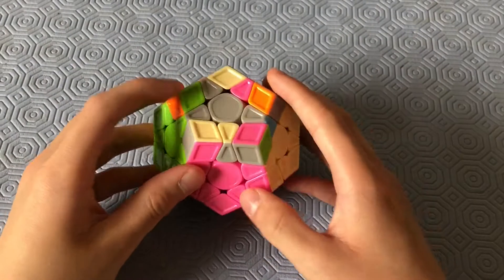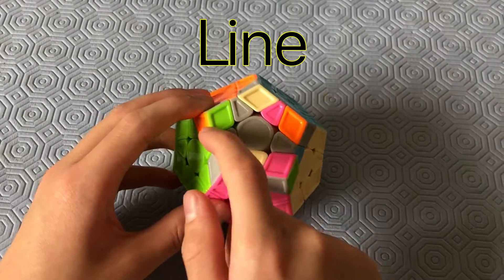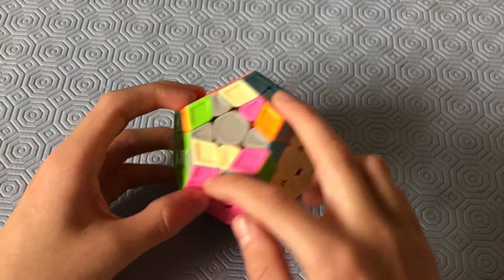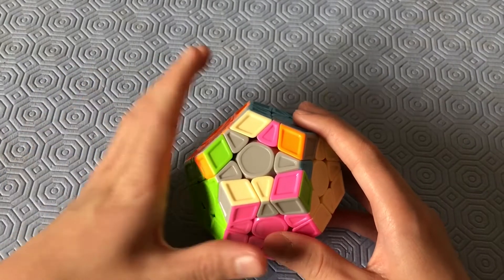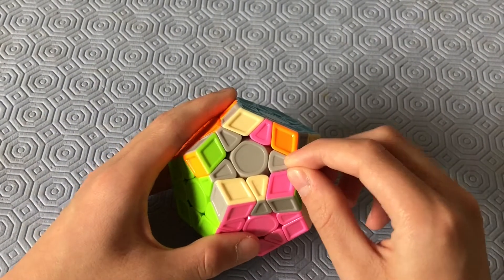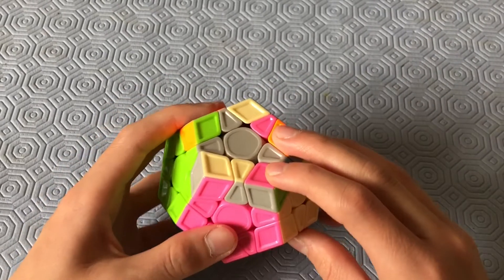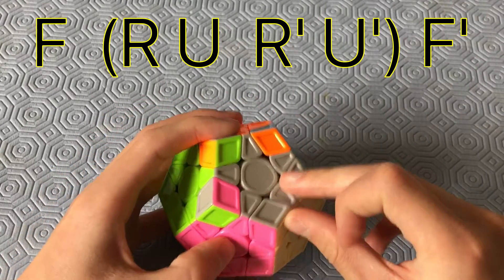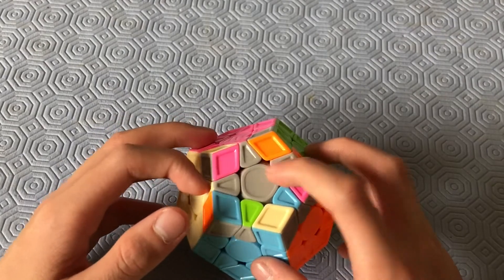Starting off with the edge orientation cases, we just have the line. It has three edges oriented and you need to get the other two. Don't worry about the corners — put the side with two edges in your left hand and the side with one edge in your right hand. Then you do this algorithm: F, R, U, R', U', F'.